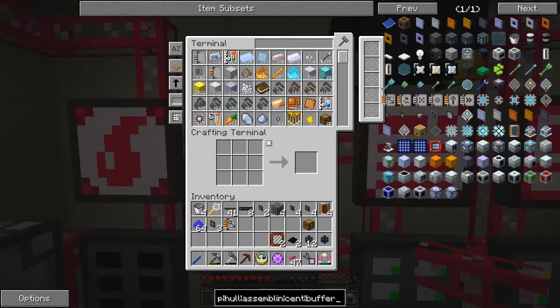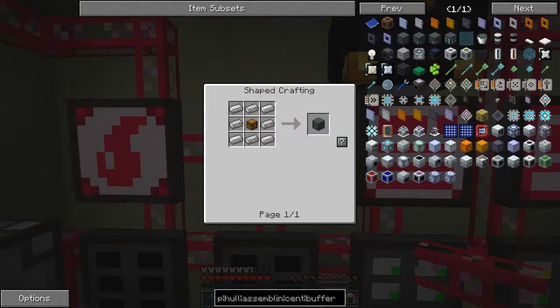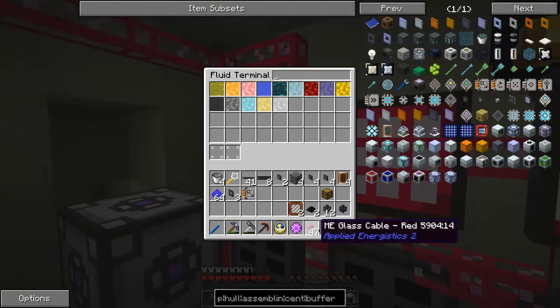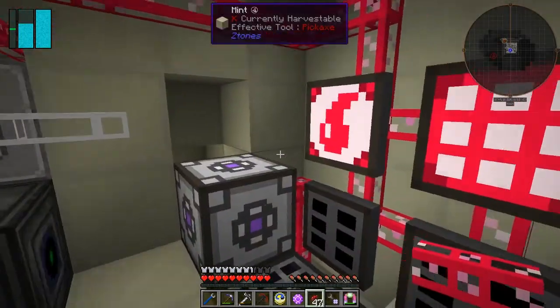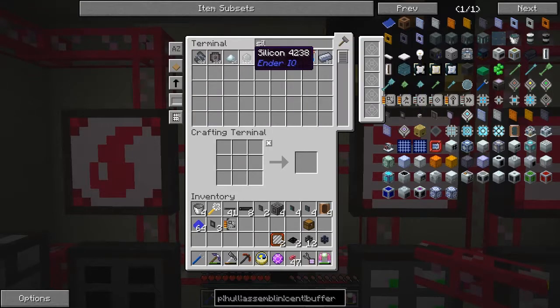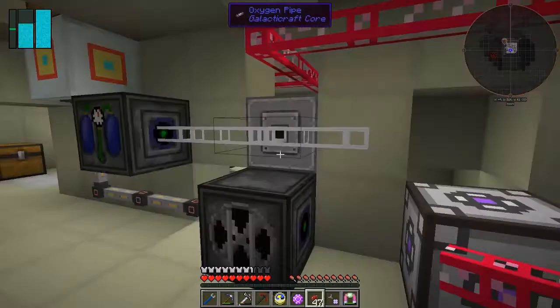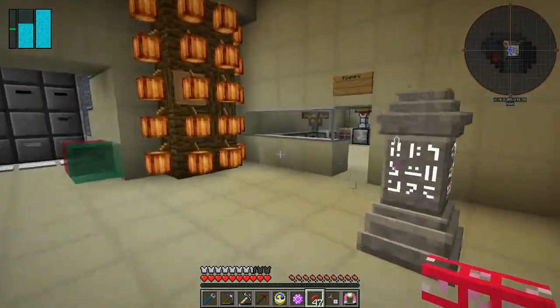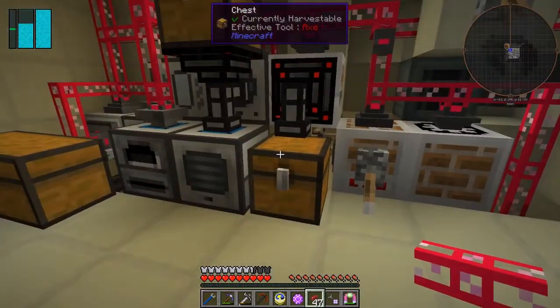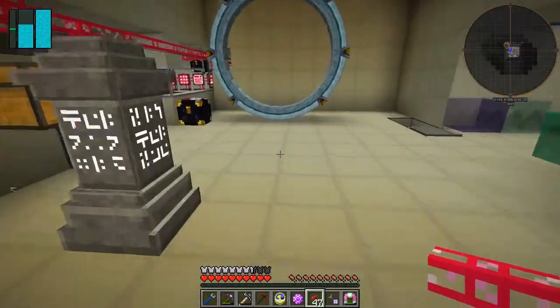The type of buffer I'd like is the one from EnderIO — an item buffer. This consists of iron ingots and electrical steel. Electrical steel is very easy to make these days. I'll show you — I've got a bucket of steel and I want some silicon. An ingot is 144 units, so there's plenty of steel in there.